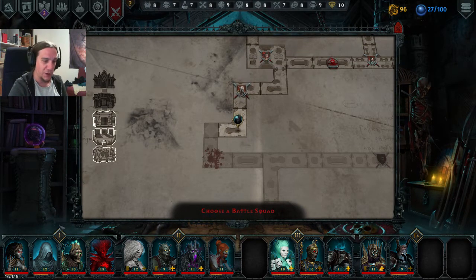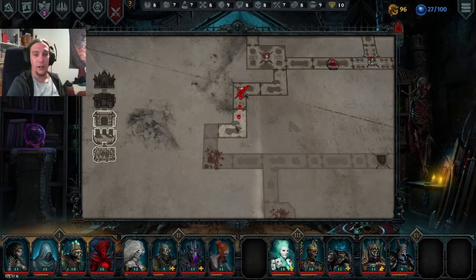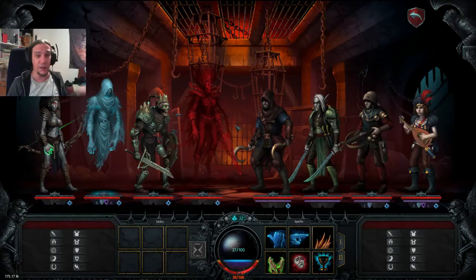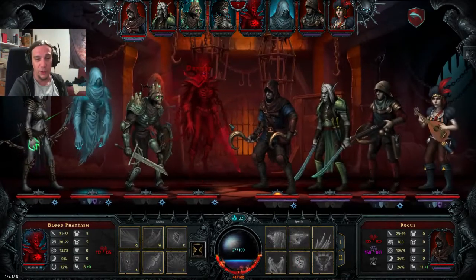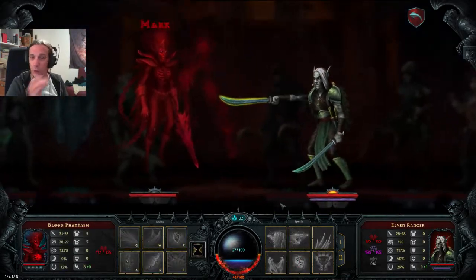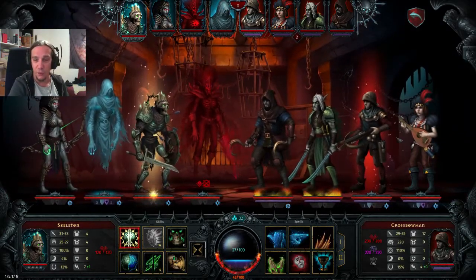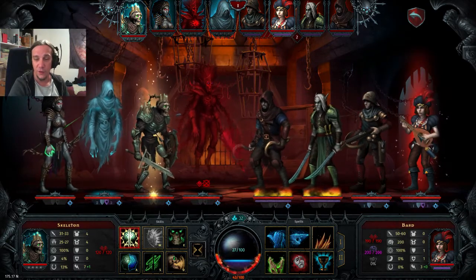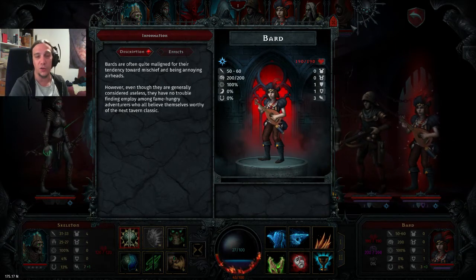Oh boys, this is quite some nasty stuff already. Act 3 is pretty rough — sometimes things just go south. We have a Rogue, introduced last episode, the Elven Ranger, also pretty nasty, a Crossbowman, heavy armored fellas, and new to the lineup is the Bard. Bards are true to their nature supporters.